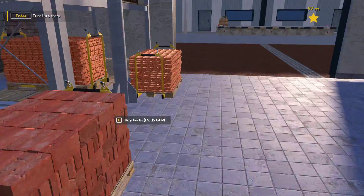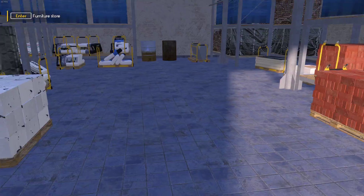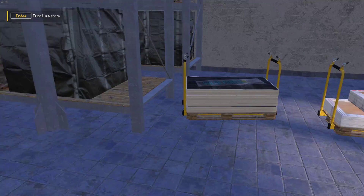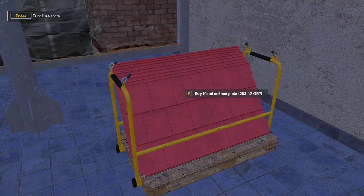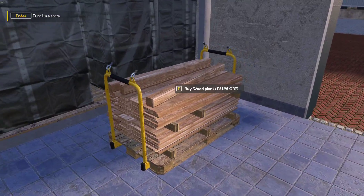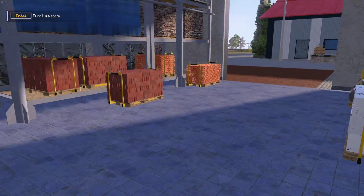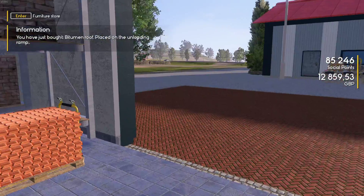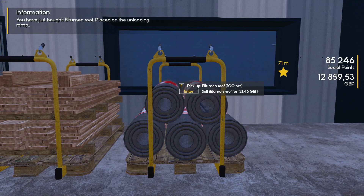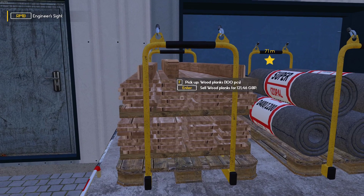What else do we need - we need some felt. Ceramic tiles are 300, felt is 160, new bricks are 170, solar panels are 800 quid a piece. Same wood at 161. Right, we'll buy some felt, got one of them, we've still got 12,800 left. Pick up bitumen roof, 100 pieces. Pick up wood, 100 pieces.